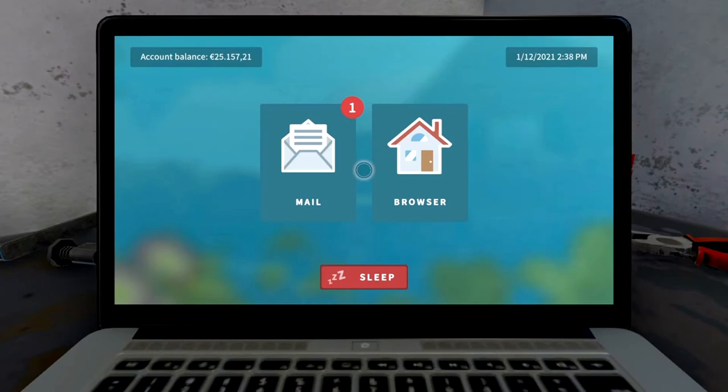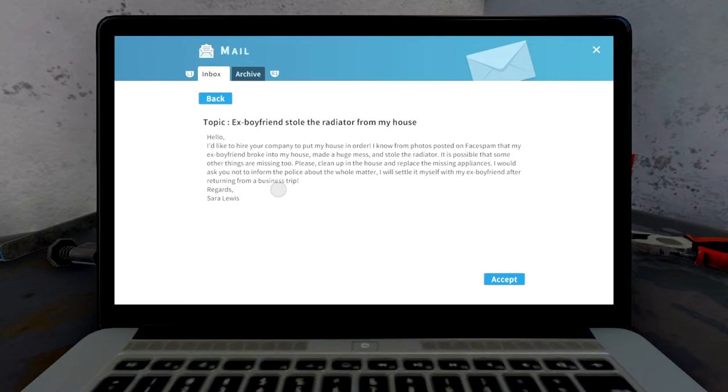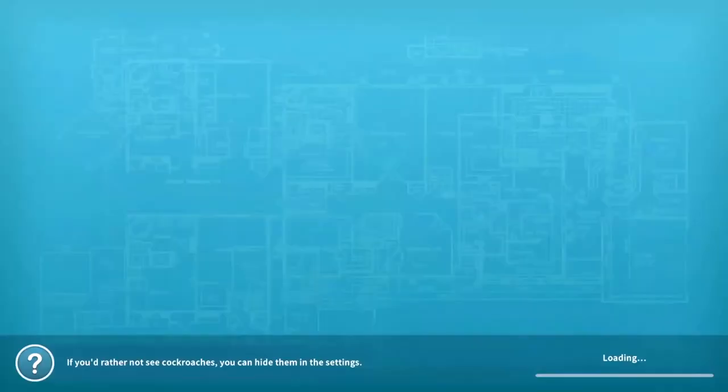Let's see what we've got. So Sarah Lewis — her ex-boyfriend stole the radiator from her house, of all things to steal. "Hello, I'd like to hire your company to put my house in order. I know from photos posted on Face Spam that my ex-boyfriend broke into my house, made a huge mess and stole the radiator. It is possible that some other things are missing too. Please clean up the house and replace the missing appliances. I would ask you not to inform the police about the whole matter — I will settle it myself with my ex-boyfriend after returning from a business trip. Regards, Sarah Lewis."